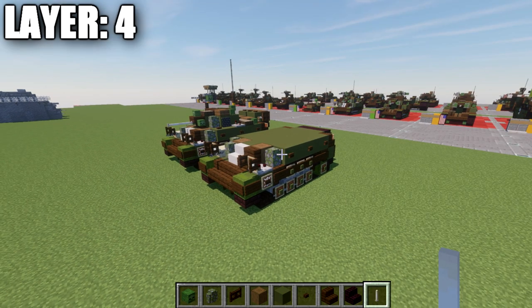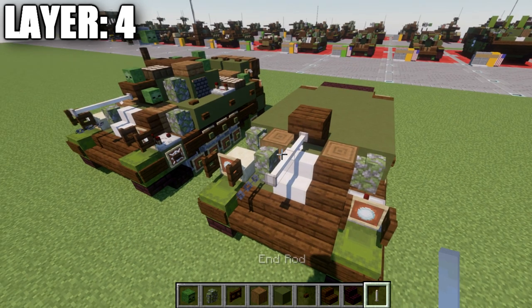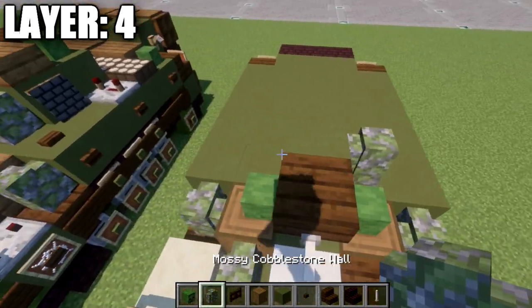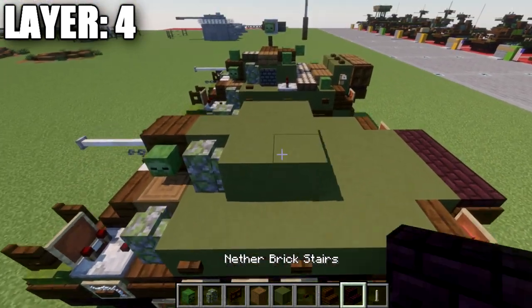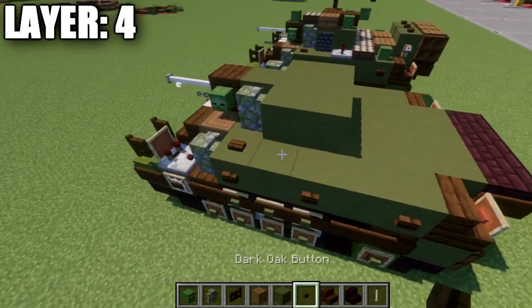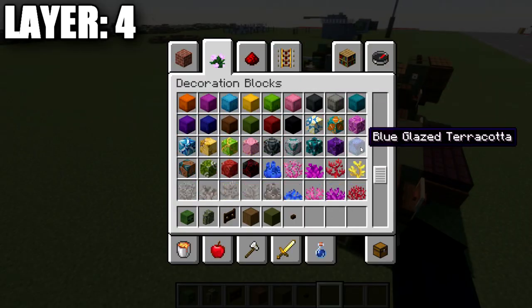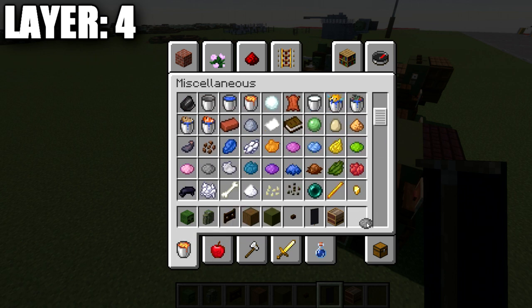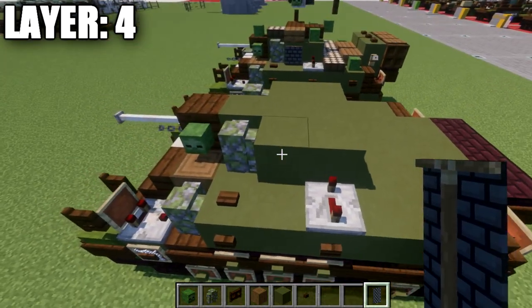Moving into layer 4, place a dark oak wood upside-down stair on top of this green terracotta block, then two end rods going forward. Place a zombie head on both sides of the dark oak wood stair, a green terracotta block directly behind it, and a mossy cobblestone wall to both sides. Place a row of 3 green terracotta across and a second row of 3. On the left side place a dark oak wood button and a redstone repeater. Then go into your creative menu, grab a black banner, a loom, and some dark gray dye. In the loom, place the black banner and gray dye and select the brick pattern — this gives you a banner that looks like spare tracks. Place it on the side of the green terracotta block on the turret.